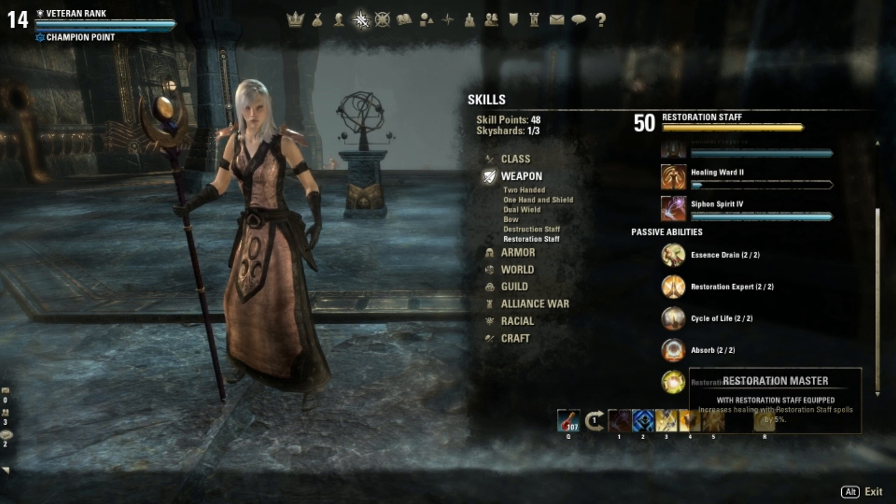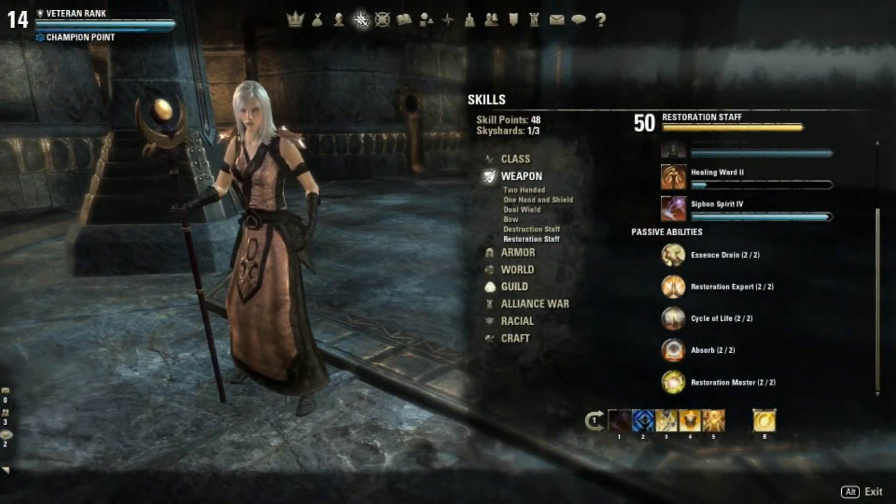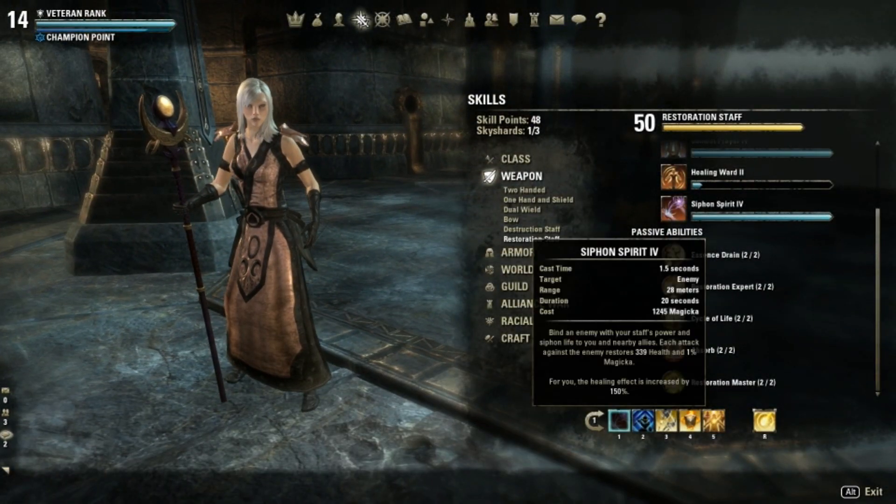Another passive I like is Restoration Master, which increases healing with restoration staff spells by 5%. The first skill I have is Siphon Spirit — bind an enemy with your staff's power and siphon life to you and nearby allies. Each attack against the enemy restores health and 1% of magicka for you, and the healing effect is increased by 150%. I use this skill on a target and every time I hit the target I restore health and magicka.